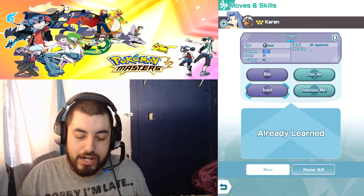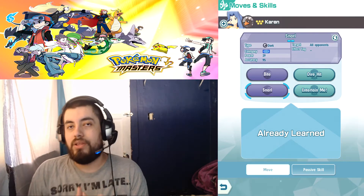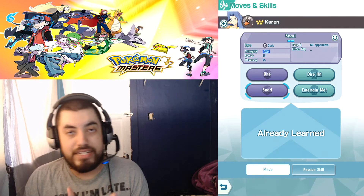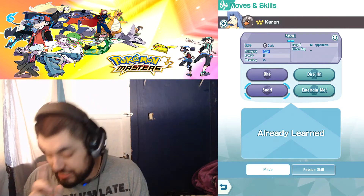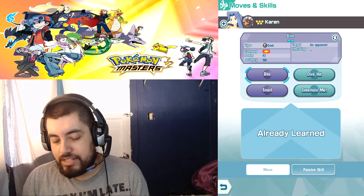Snarl targets all three enemies with AoE, so in the long run it has a lot more value damage-wise. If it's down to the last unit, you probably want Bite just for the chance to flinch.